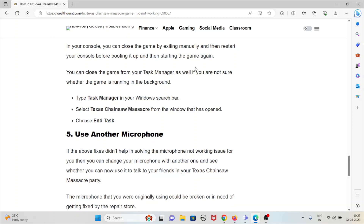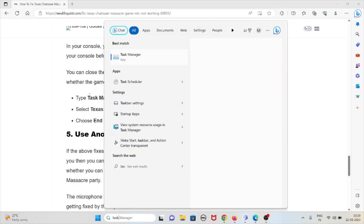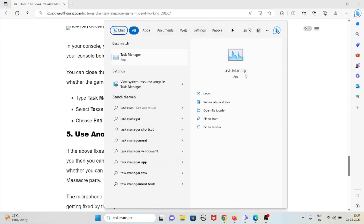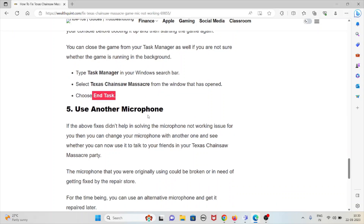Type Task Manager in your Windows search bar to open the Task Manager app. From there, select Texas Chainsaw Massacre from the list of running processes and choose end task.